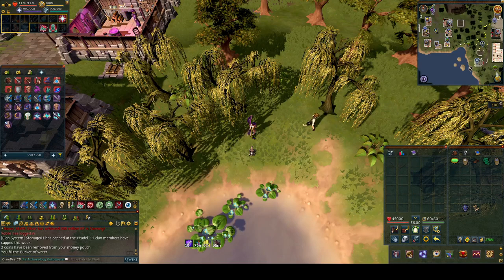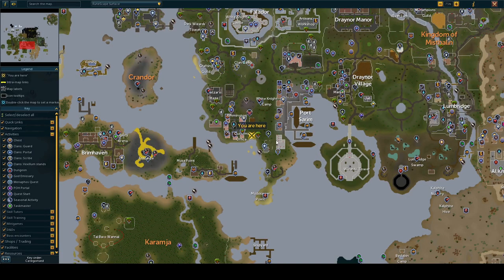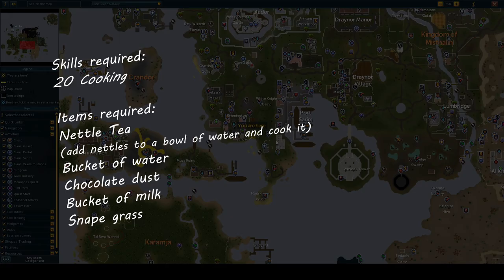Hey guys and welcome to my quick guide for the Mogra lore activity. You need to have completed this to be able to get the Necromancer's Flippers, which are needed to level up the Necromancy equipment to level 50.